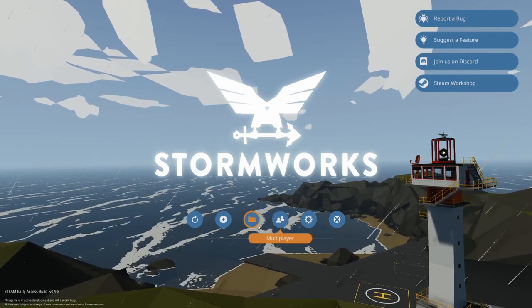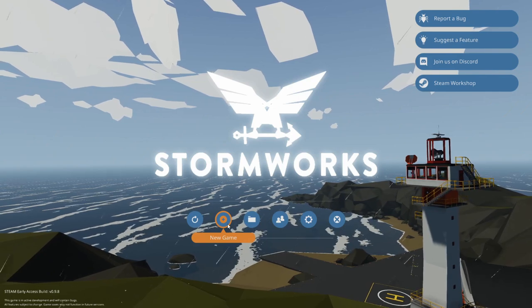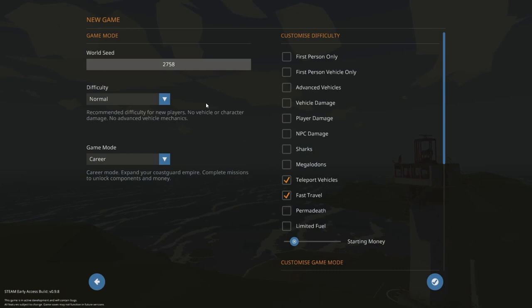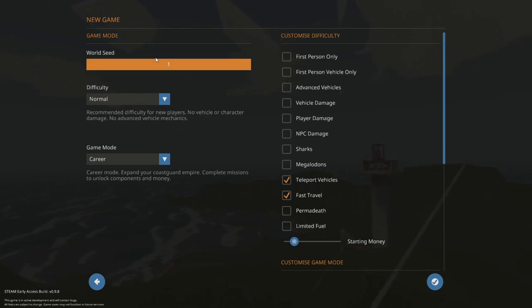We have a couple other buttons here, but the first one I'm going to jump into is the new game button. Once we click new game, this is how you're going to be starting out your first game. Stormworks has its own randomized world seed system, but if you type in one specific number, it's going to give you the same exact island loadout every single time — meaning the same islands will always appear in the same directions from your spawn point.